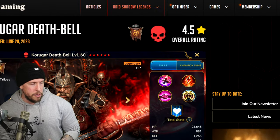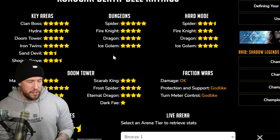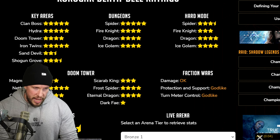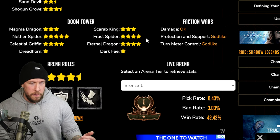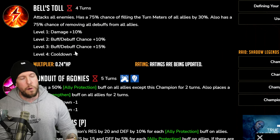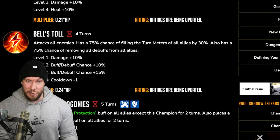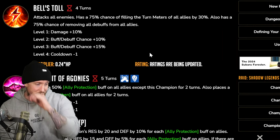Korrigar Deathbell on hellhades.com — before we go to the masteries, they rank him a 4.5 overall score, and I agree with that wholeheartedly. Look at all these scores: Clan Boss 5 out of 5, Hydra 5 out of 5, Iron Twins 5 out of 5, Spider normal, hard mode dungeons — Ice Golem and Dragon a 4 and a 4. Spider 5 out of 5, Eternal Frost Spider 4, Celestial Griffin 4, Arena 4.5 out of 5. A 0.21 multiplier on the A1, a 0.24 on the AoE — it's not bad, honestly.